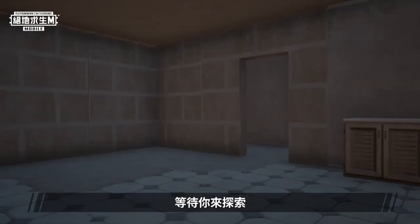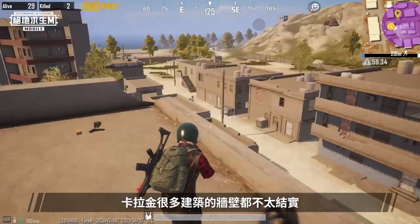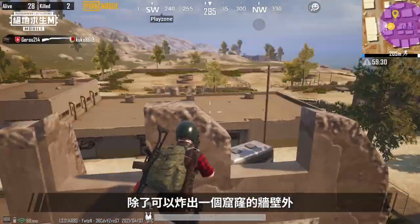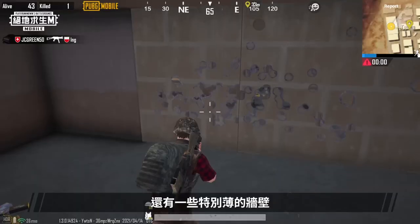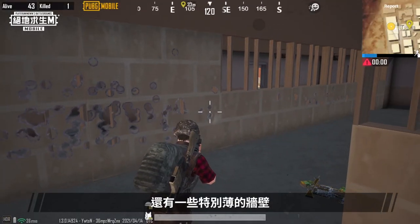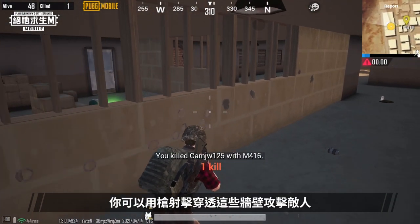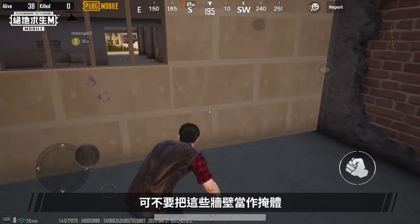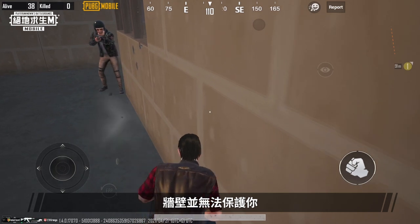There's also whole new worlds and a wealth of supplies behind these walls, just waiting for you to explore. Thin Walls. Many buildings in Karakin have walls that you can blast a hole through, and there are also some extremely thin walls. You can break through these thin walls with bullets to attack your enemies. So be sure to look out for these walls, but don't use them as cover as they won't protect you.